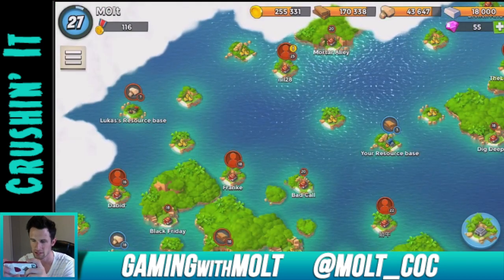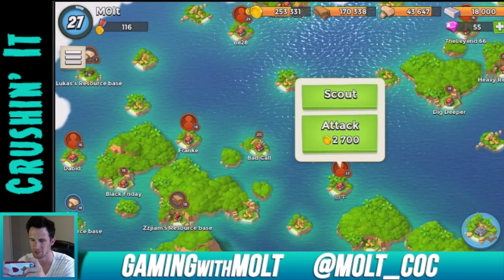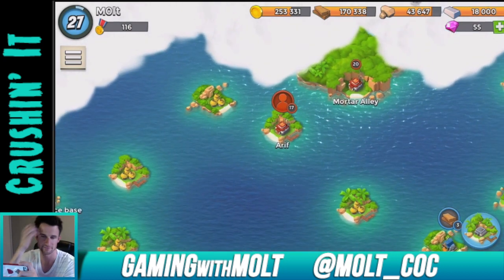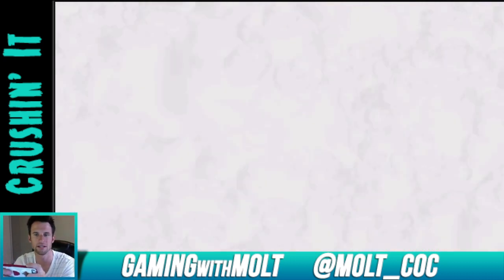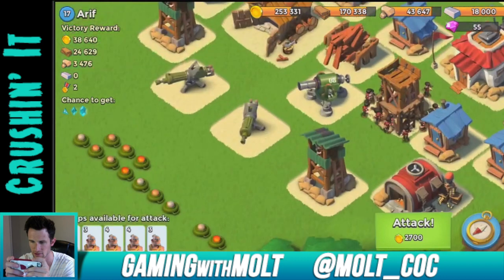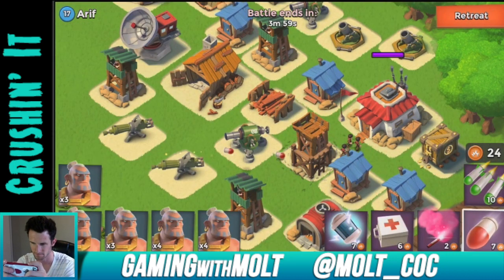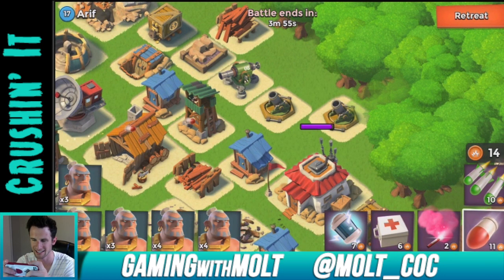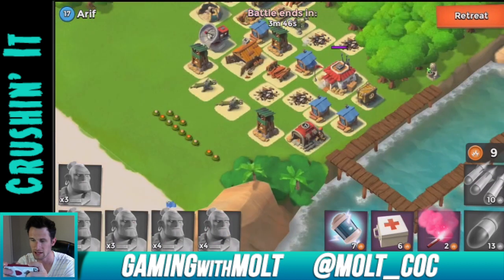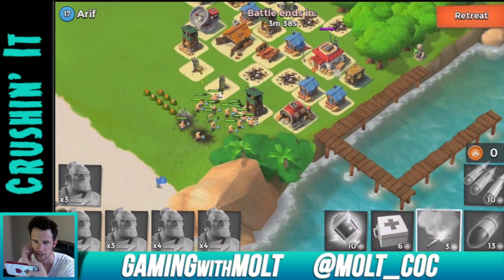We need 20,000 more wood. On the stone we only need 7,000 more. I'm going to go ahead and train these guys up — there's two more, so by the time we're done with our next attack they should be all trained up and good to go. Let's find a new opponent and scout. Whenever I play Boom Beach I don't really cut between my attacks — I just kind of hang out and talk to you guys. It's a lot quicker than Clash of Clans.